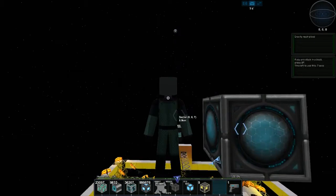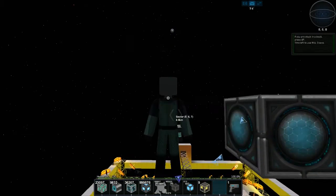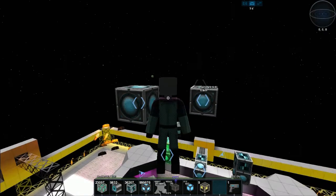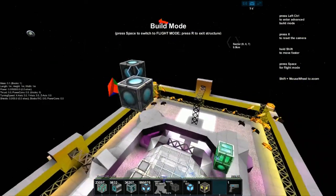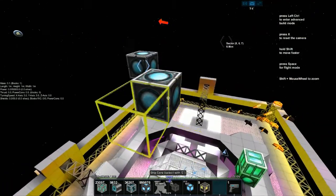To create a ship core use X, then name the core and press Enter. Get in and out with R. When you get in you can press Space for build mode — we'll go through that in another tutorial, and there'll be an annotation link coming up on screen for that.